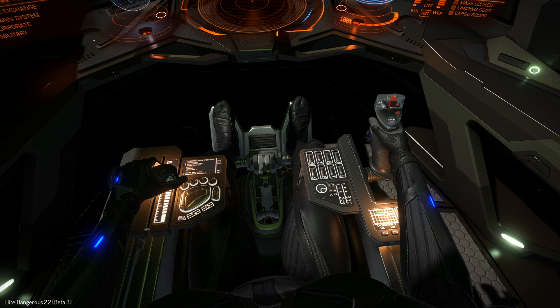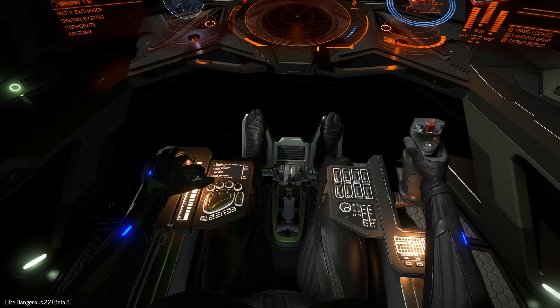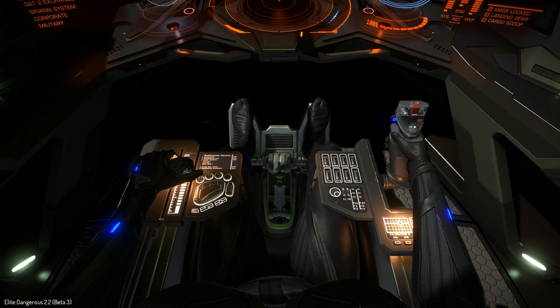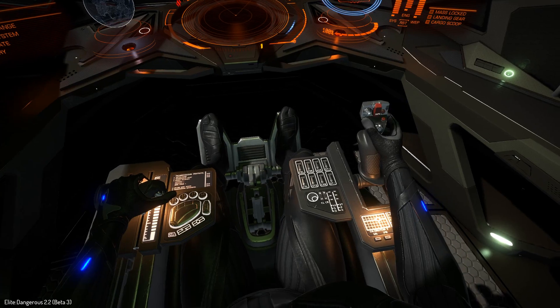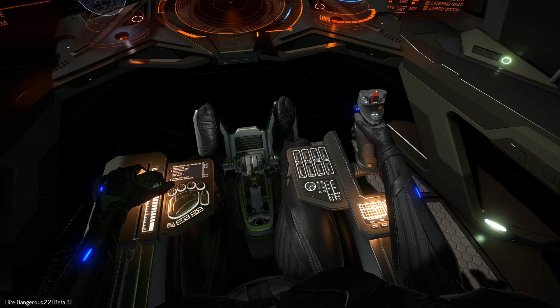Launch Fighter Crewman. Please speak the command for Hangar Bay, highlight the fighter you want to use, and speak Launch Fighter Crewman. Deploy Surface Recon Vehicle. Please speak the command for Hangar Bay, highlight the SRV, and speak Deploy Surface Recon Vehicle.